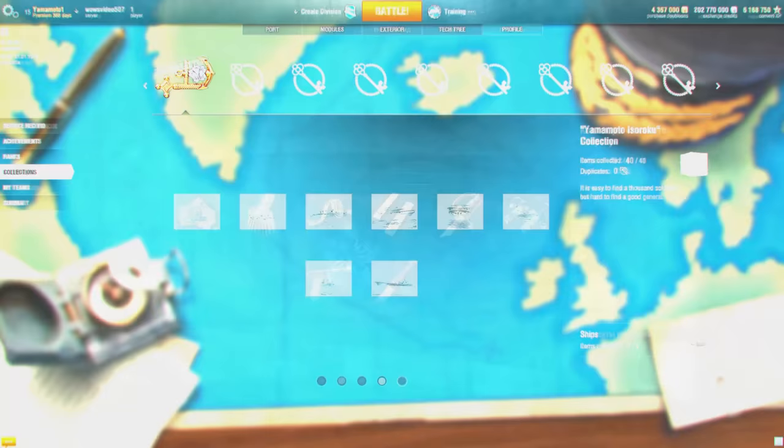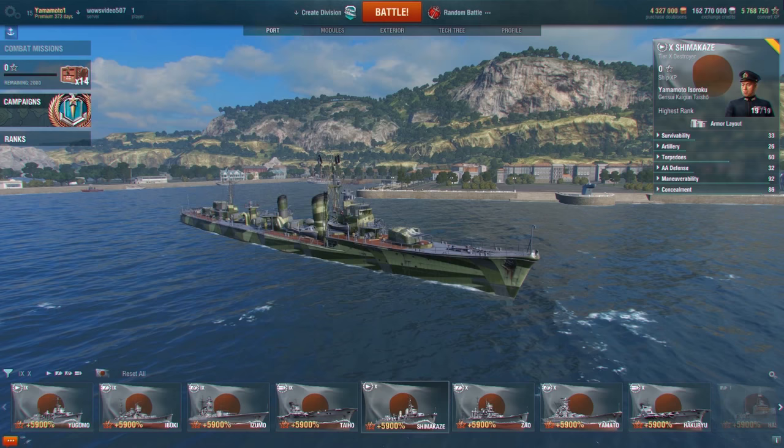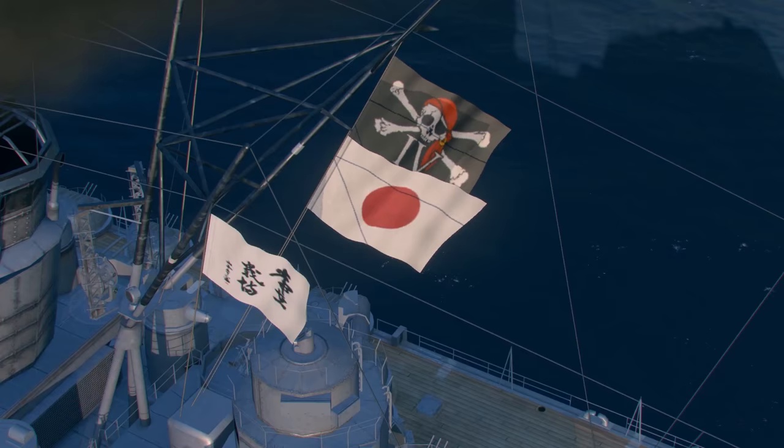By acquiring the first four parts of this collection, you'll be able to select an alternative camouflage color for destroyers, cruisers, battleships, and aircraft carriers. And the final part will enable you to install two flags on Japanese ships.